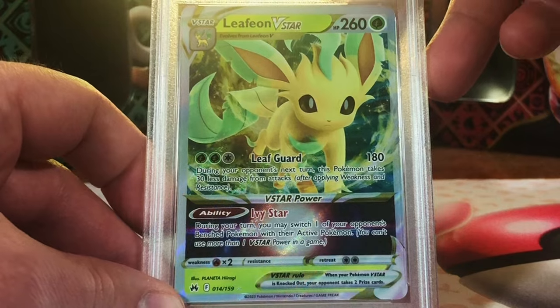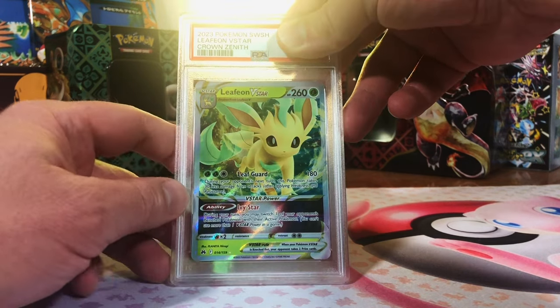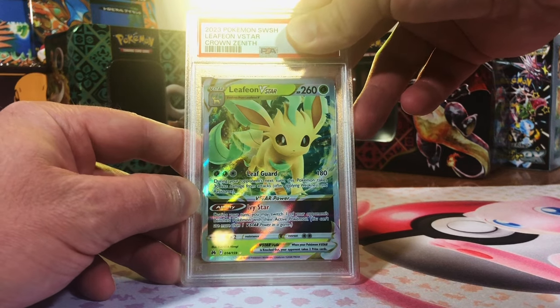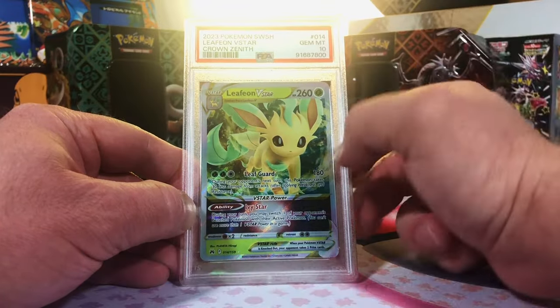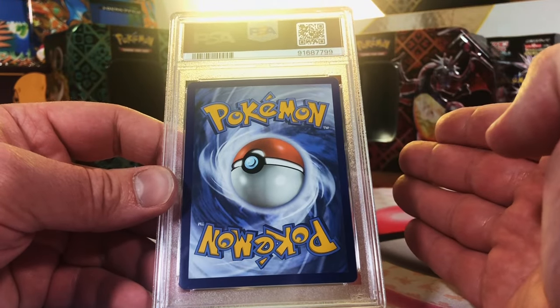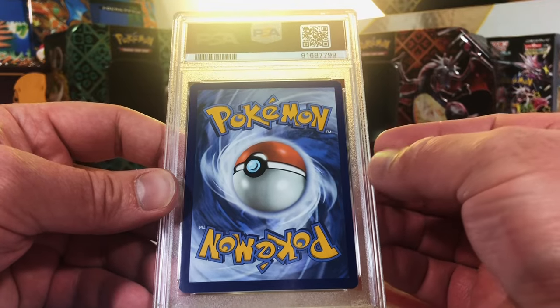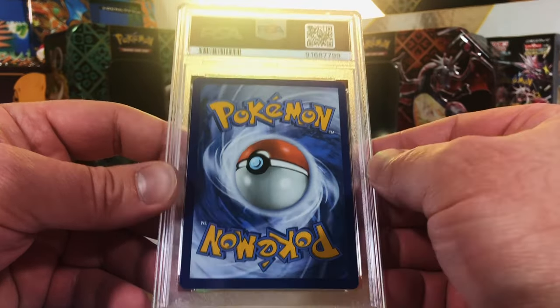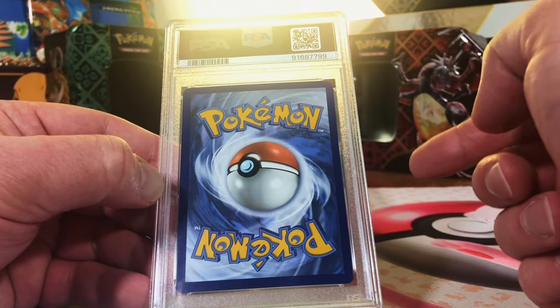Leafeon V-Star from Crown Zenith. Love me an Eevee evolution. I think this could get a 10 — let's see. Gem Mint 10! Yes! Love that. To start off with a Gem Mint 10 Ghastly Illustration Rare and a Gem Mint 10 Iron Crown EX SIR, and now we're getting all these 9s and 10s. We do it best here on this channel, people, with the grade reveals.